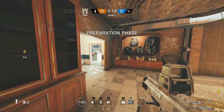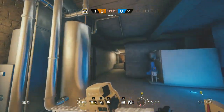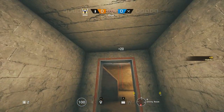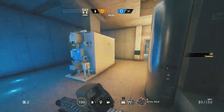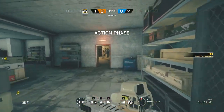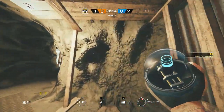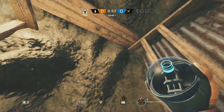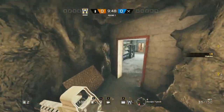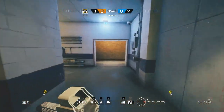The first cam I like to put is in the blue hallway or utility room hall, because if anybody wants to get that cam — even if they know it's there — they literally have to turn their back toward the objectives. One cam I use occasionally is right here in this little nook in the tunnel, because it covers the tunnel entrance and it's really tough to spot if you set it back in there properly.